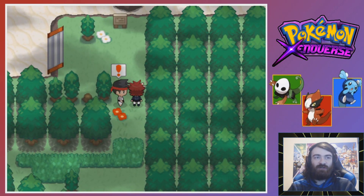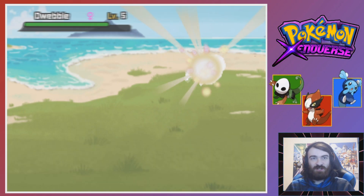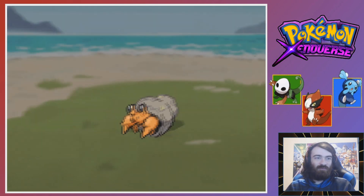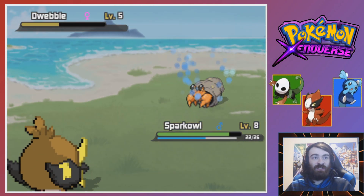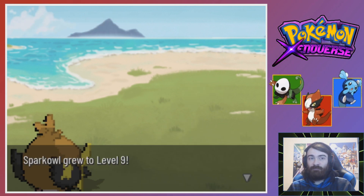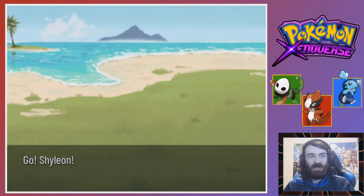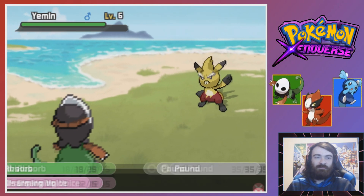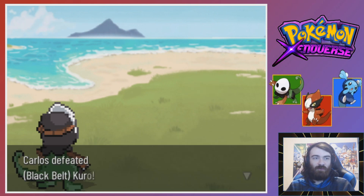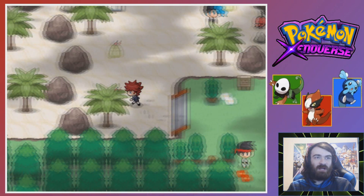There's nothing particularly crazy over here - I could just be very unlucky. Maybe it's a 10% spawn rate. I've run around in that grass about 20 times and not found anything, so we're going to move on. Hi Dwebble - you're a little bit of a problem for me. Use your punch shot - that did some really good damage actually. I need to check if Spark Owl is going to be a special attacker or a physical attacker. Normally generic starting route birds are physical, but this isn't a generic game.